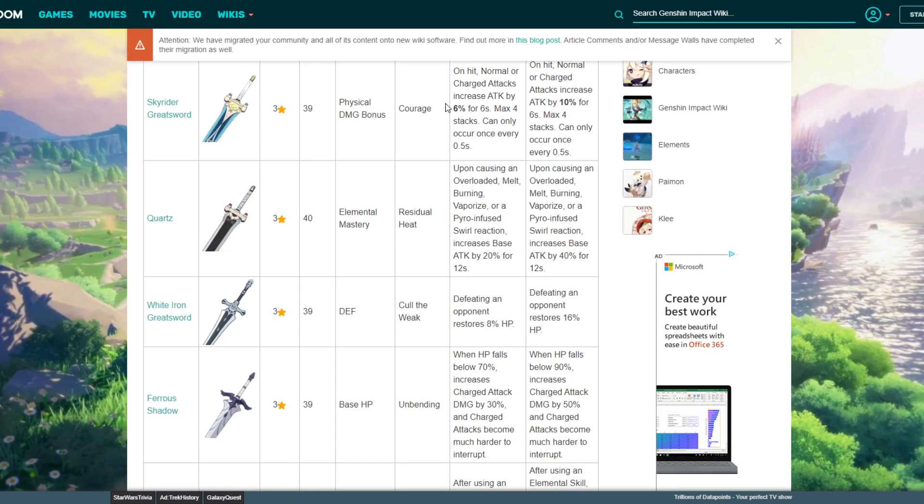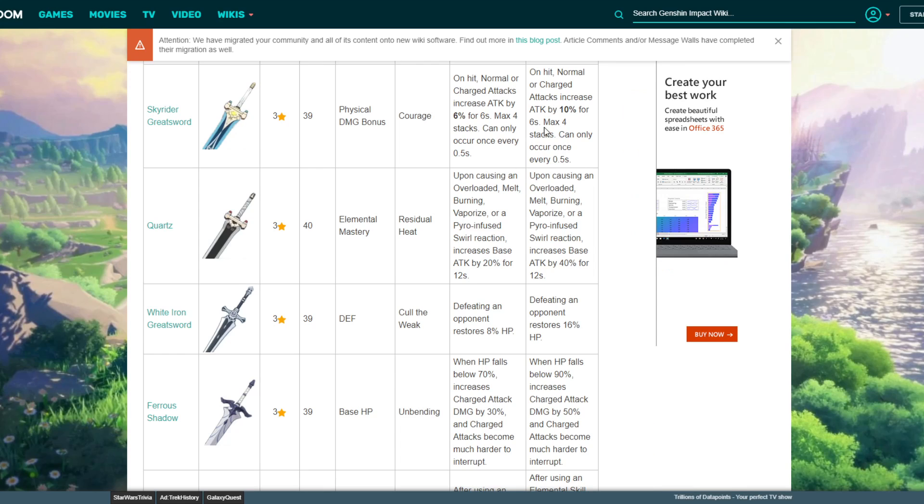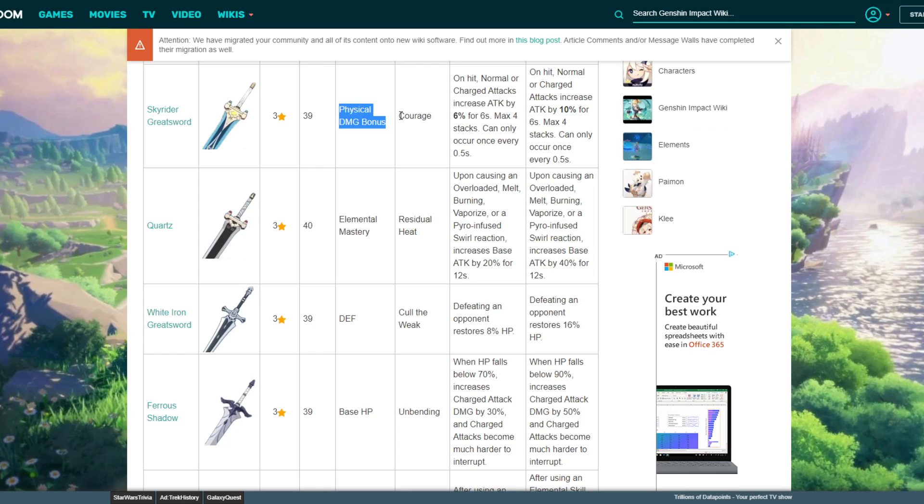Going into claymores — Sky Rider Greatsword gives you physical damage bonus percent. On hit or charged attacks, it increases attack by 10% for 6 seconds, stacking up to four times, and can occur once every 0.5 seconds. That means you can get a total of 40% attack increase on top of the physical damage bonus. That's really, really nice in my opinion.